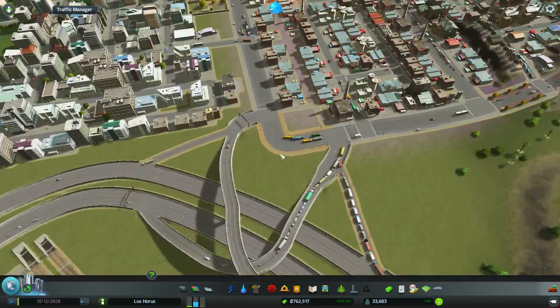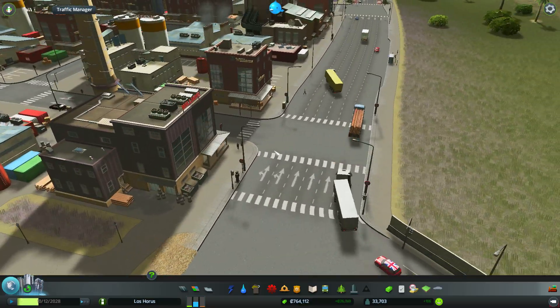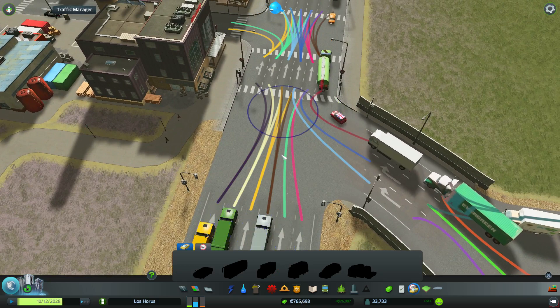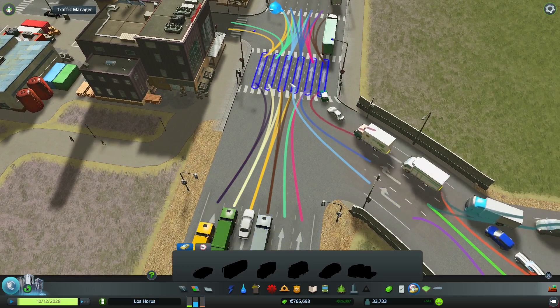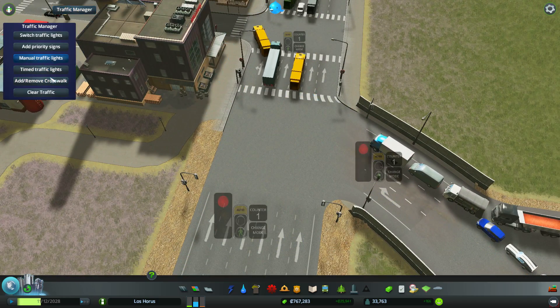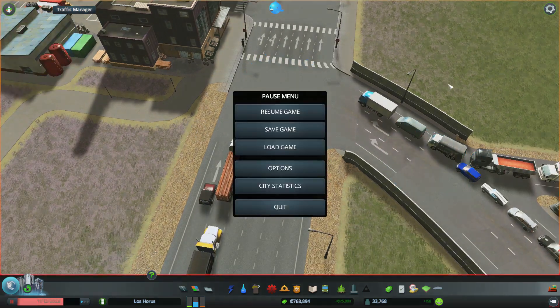Traffic is of course backing the frick up over here. And there are no... What we need here is deletion of traffic lights. Because let's face it, the way they're going they almost never should cross each other. So let's just switch these traffic lights off.